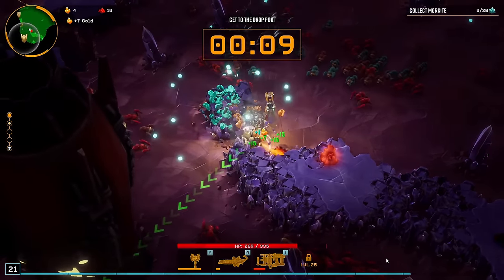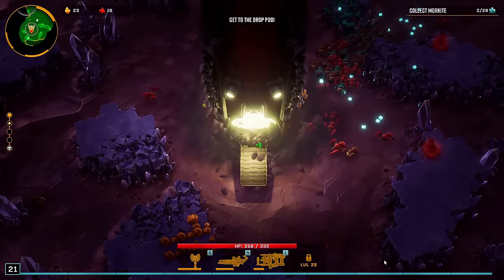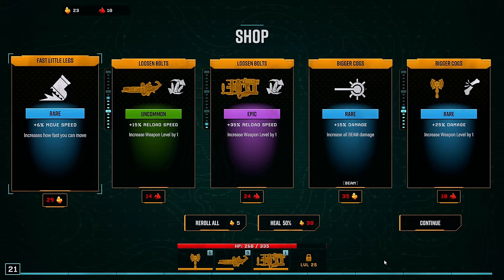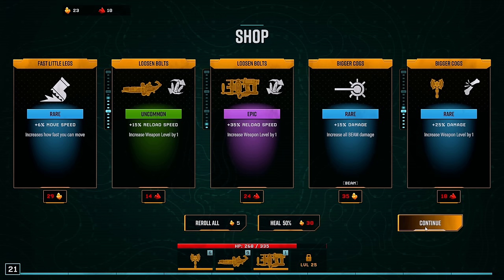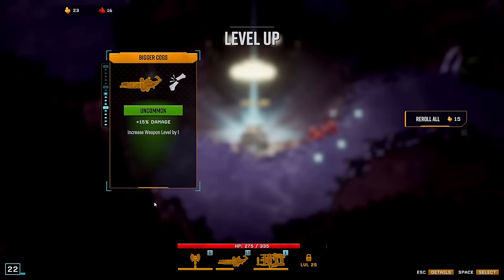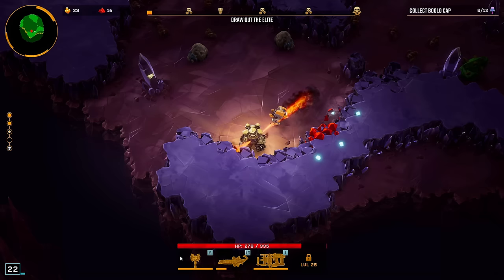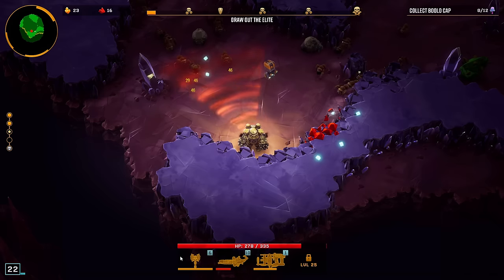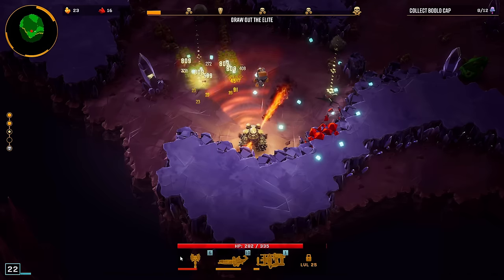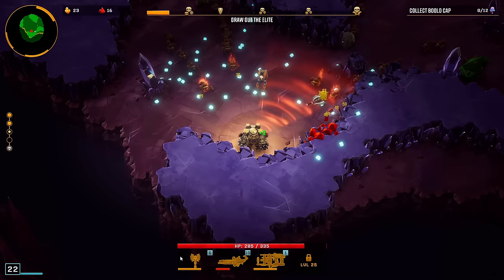Get yourself onto that drop pod, it's about to head out. Not even close. Well done, Miner — we knew we could trust you to go it alone. Stage 2 completed. Let's continue. Damage. Corner spawn is really good when you have the wife cooker, though it's only level 1, so kind of whatever.